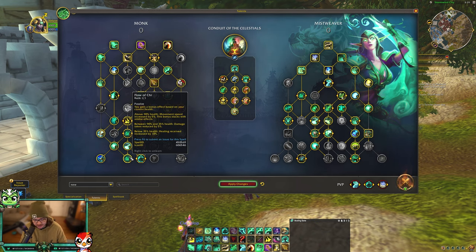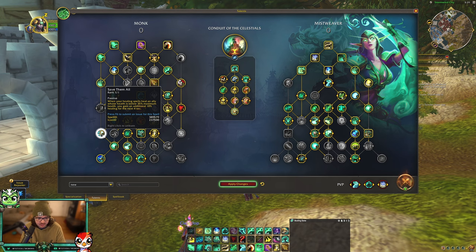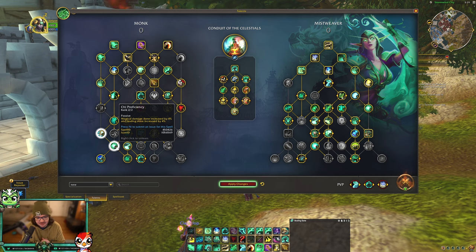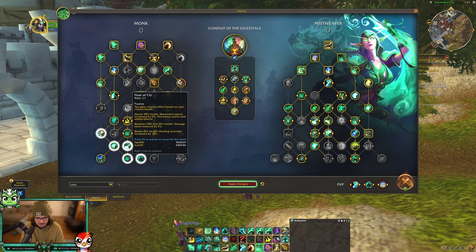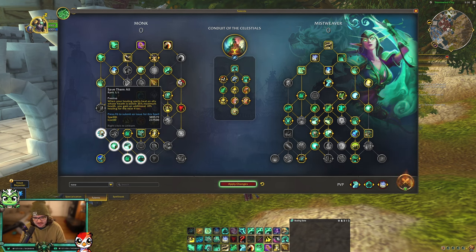You get Fortifying Brew, which increases your max health and reduces damage taken, with Expeditious Fortification to shorten it. There are also exciting new talents: Save Them All is now a one-point talent - when you heal someone below 35% health, your healing increases by 10%. Chi Proficiency increases magic damage by 4% and healing by 4%. Flow of Chi gives a bonus based on your current health - above 90% gives movement speed, between 90-35% gives 5% reduced damage, and below 35% increases healing by 10%. This works alongside Save Them All at the same 35% threshold.